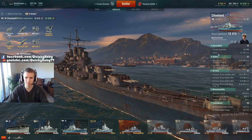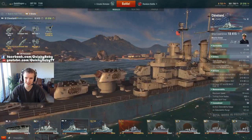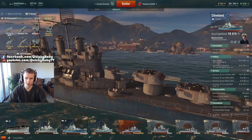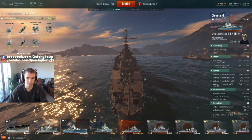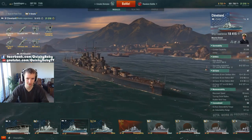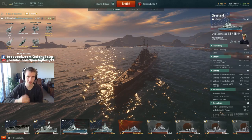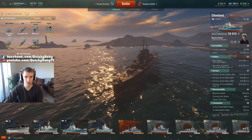Your armor is also much thicker than the Aoba's and your survivability is decent with more hit points. The Cleveland gets a very healthy 35,000 hit points when fully equipped. It's a fantastic vessel where you can really start to see the focus on tremendous firepower balanced with good mobility and armor.